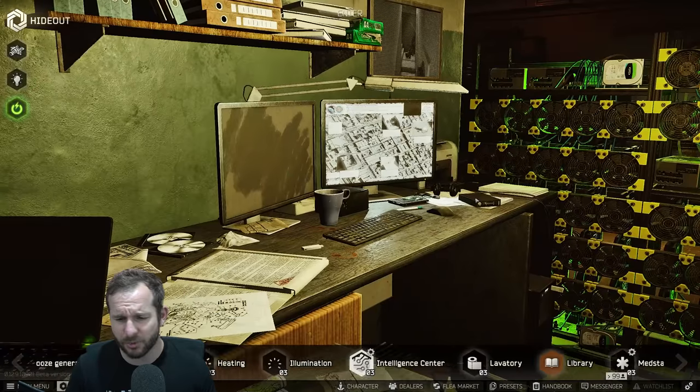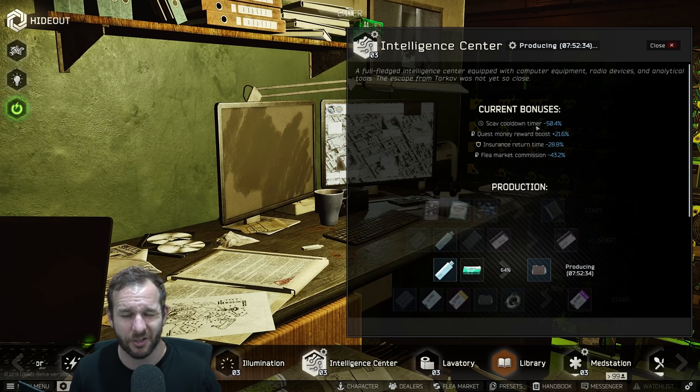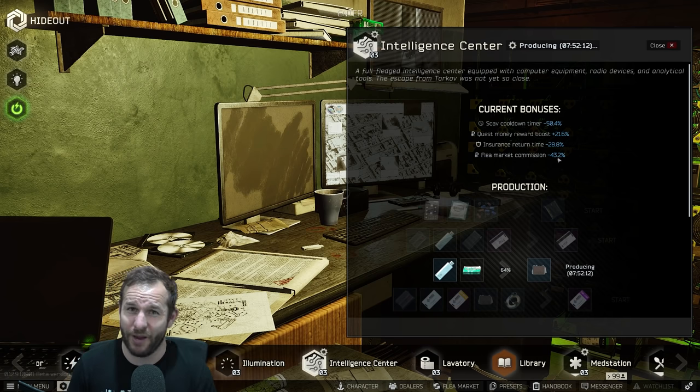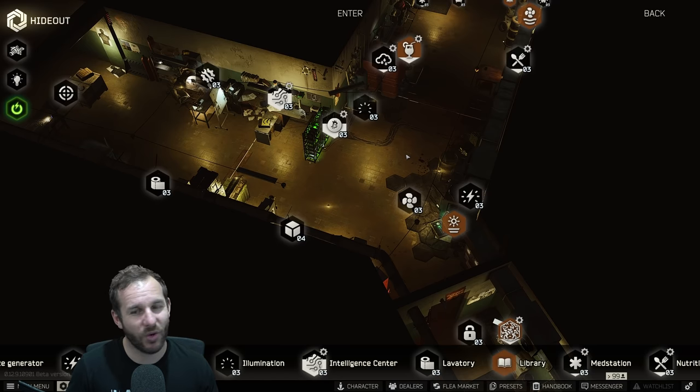One thing I didn't mention about the intel center that's actually quite big is the scav cooldown timer. If you use a lot of scav runs, it reduces your scav cooldown by 50% — I think default is 20 minutes, so mine's down to about 9 minutes. There's also a quest money reward boost, which is handy while you're still completing quests. Insurance return time doesn't matter much, and the flea market commission reduction — I'm not sure it's noticeably in effect right now, but it is what it is.